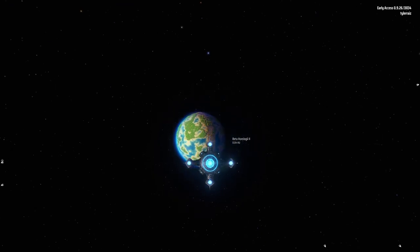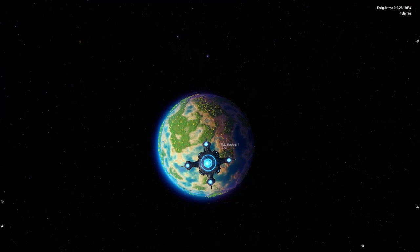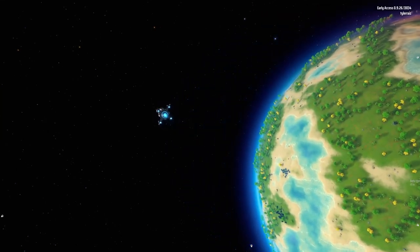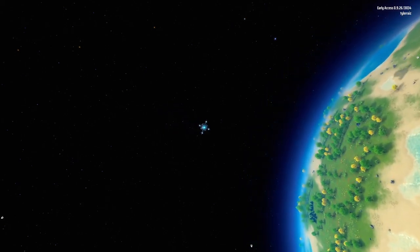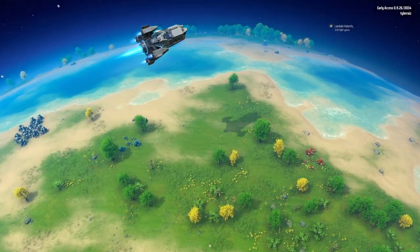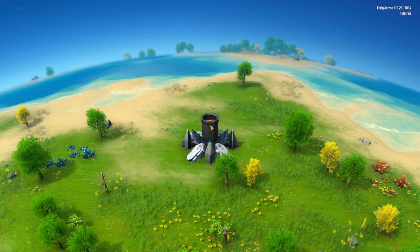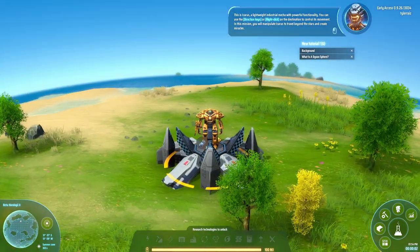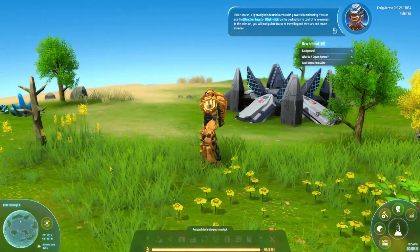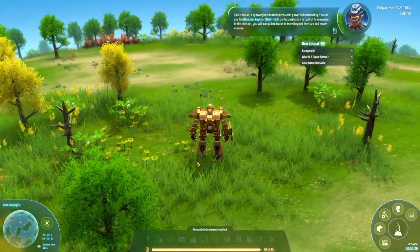I can actually control this thing. I wonder if I go somewhere else what will happen — it'll probably not be pleased. That's roll, actually — the mouse controls steering. I guess we are going into orbit. It looks like a nice planet — there are trees. Do we need trees on a planet we're going to exploit to create a Dyson Sphere? It seems like we should try to exploit planets that don't have life on them. I've got a robot. This is Icarus, a lightweight industrial mecha with powerful functionality. You can use arrow keys or right-click to control its movement. Create miracles — this robot is very strident.